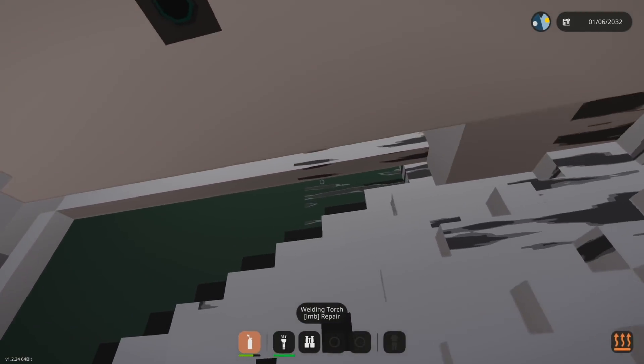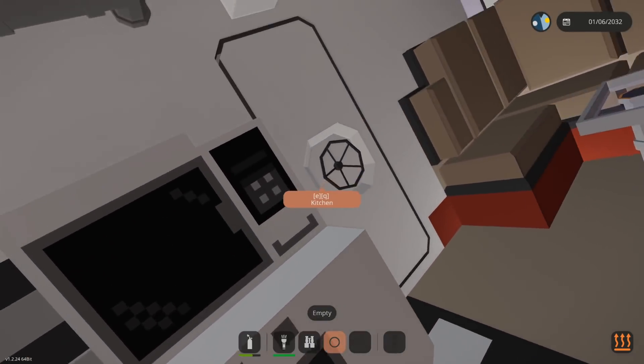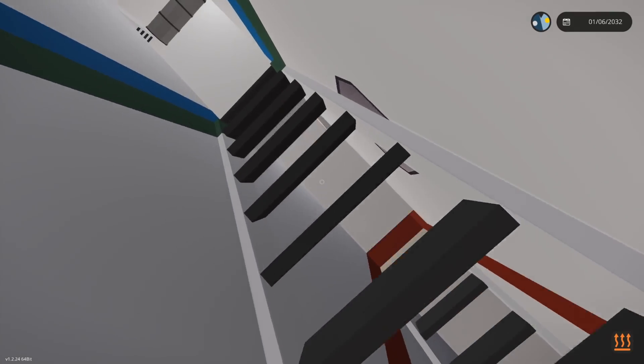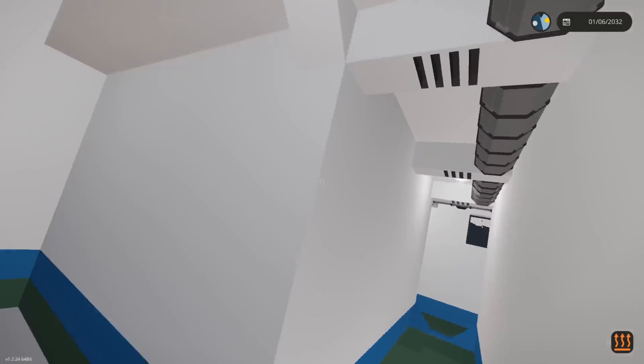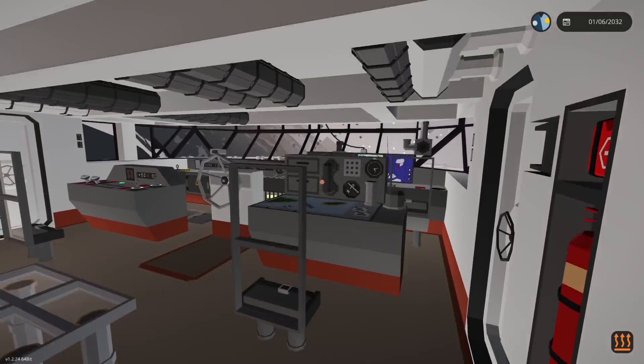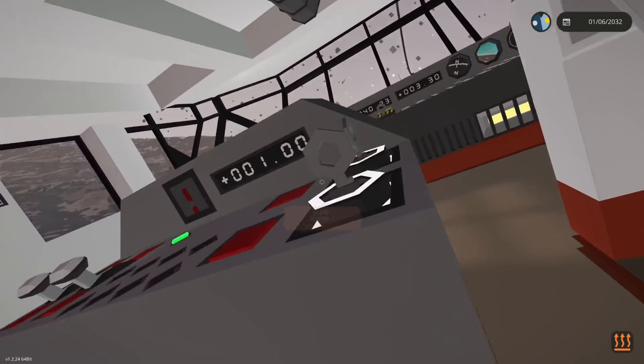I'm gonna hope that the bilge pumps remove the rest of this water. Let's go back up to the bridge and see if we can get moving. Why are we so sideways right now? Why do I feel like we took on too much water? This might be bad. I think we're sinking. I don't think there's a way to stop - we have indeed about tipped over.